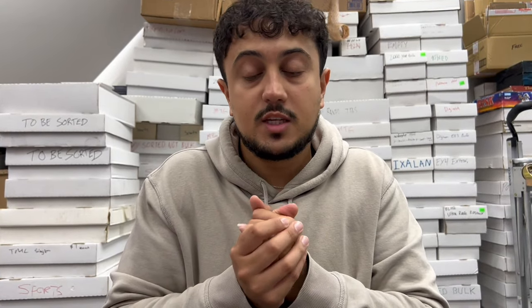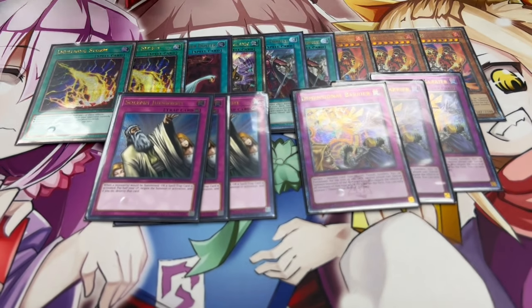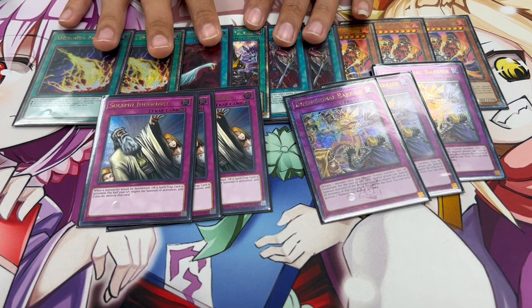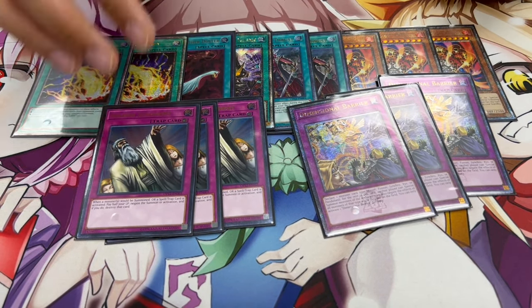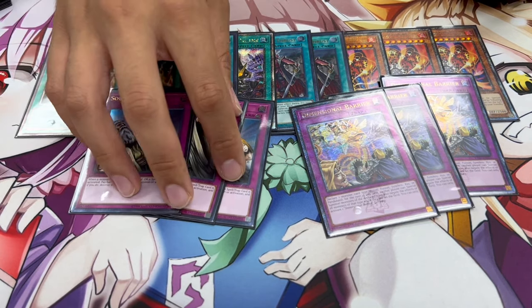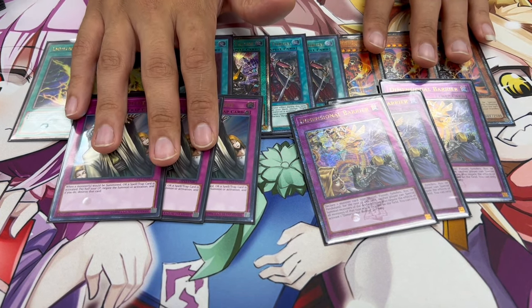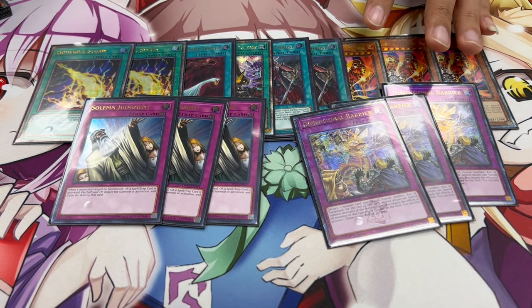Lastly, three Solemn Judgment. Unfortunately, Kishtira loses to the most simple things — Evenly Matched, Raigeki, Lightning Storm, and many other board breakers. Tempai and a lot of decks now are choosing board breakers over hand traps, so I like Solemn Judgment to protect my board. The other card I really wanted to play was D-Fissure — it's more of an anti-meta stun card going first and it's insane when it gets through — but I felt it was a bit too gimmicky. Solemn Judgment covers all my bases. That said, if you don't want to run the Thrust package, you could swap those spots for D-Fissure instead — there are lots of options with this side deck.